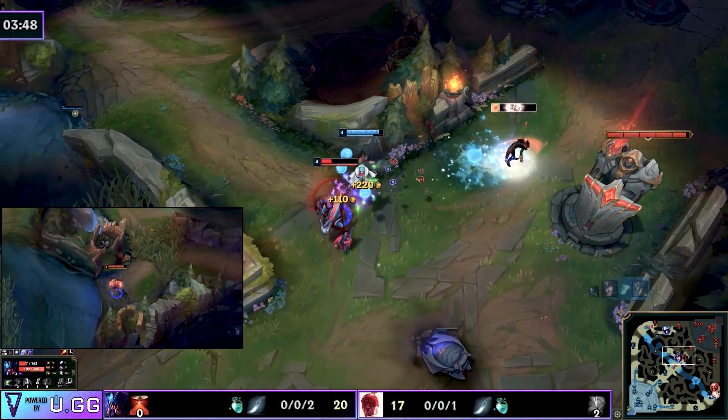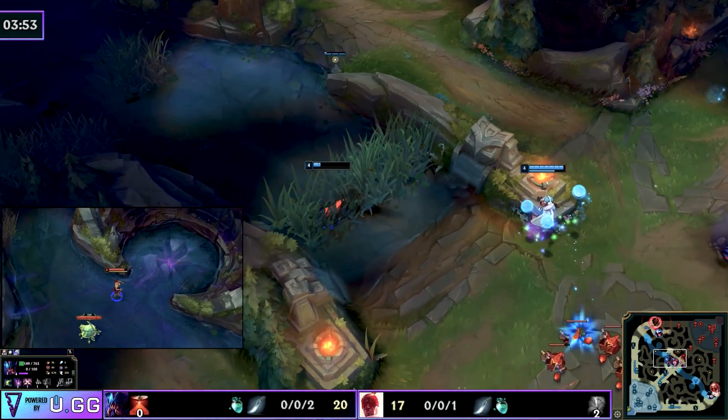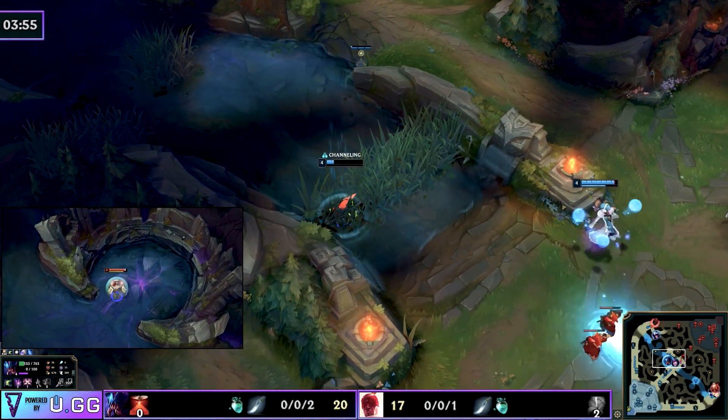If you've ever had an enemy jungler gank so hard that you feel lost — you don't know what to do, do I go to my camps, which lane do I gank — that's the kind of pressure you're looking to apply. The Lee Sin here is more than capable, so once Rek'Sai has ganked again in the mid lane, Lee Sin does a good job trying to chase down the Taliyah.